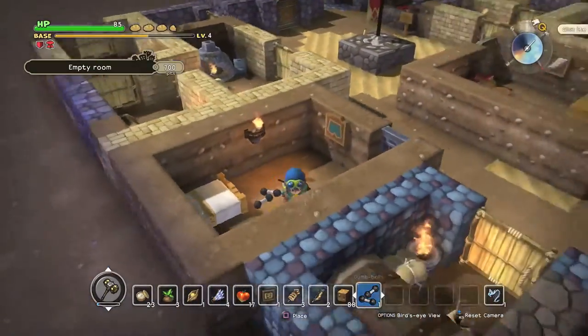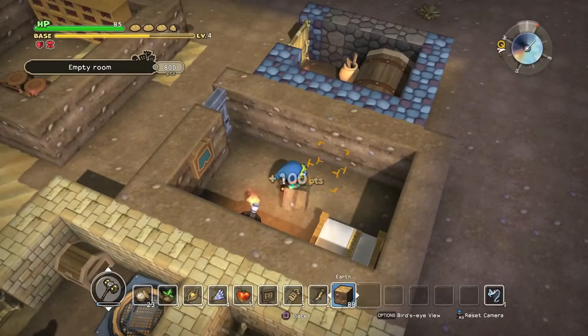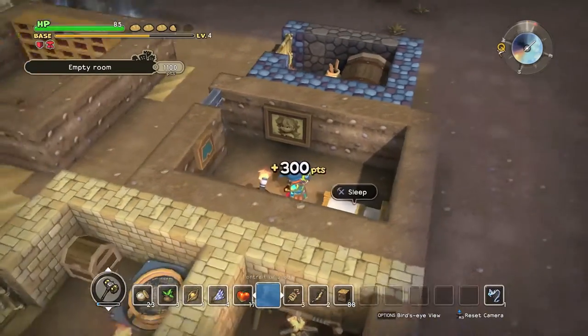Then what you want is your dumbbells — this is what's going to make the difference — so you want to put your dumbbells down. You can see now it's still looking plain, so we just put a picture up to make it look pretty.